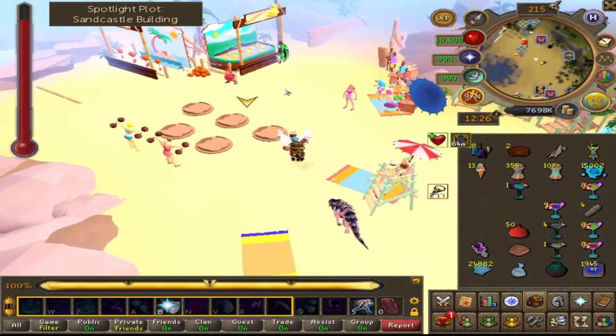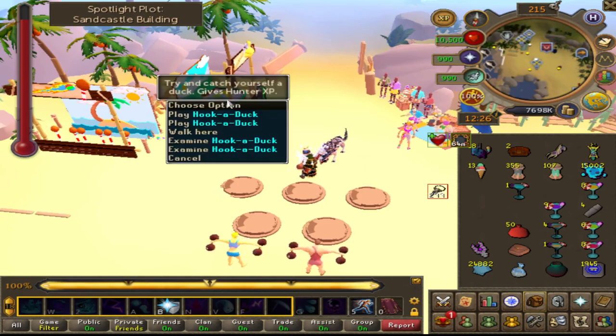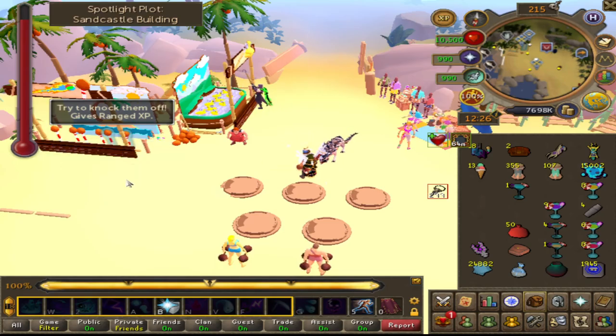Very nice. I use the flash events personally. Nothing over here. We got hunter right here. Ranged XP on the coconut shy.